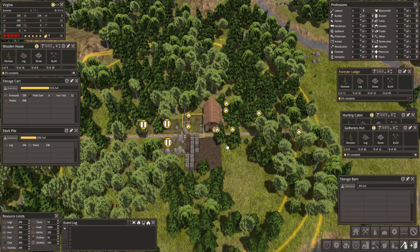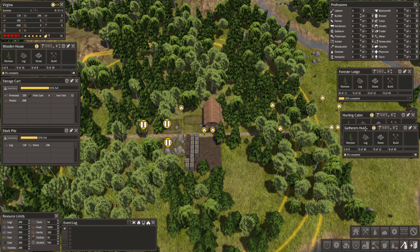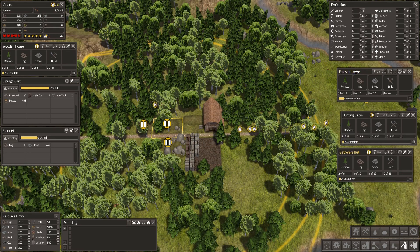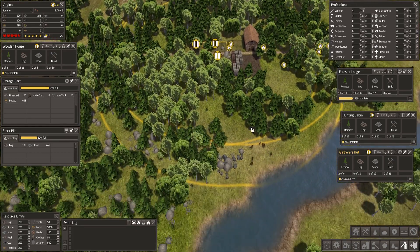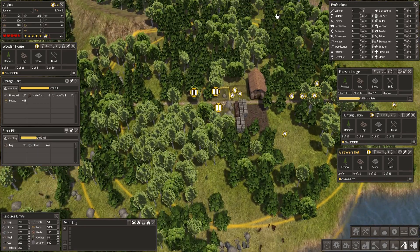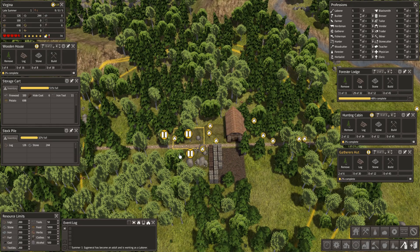We've been running — now we want to wait. How many logs have we got? 118! And enough stone to build everything we wanted. We've got a pretty good starting position here, I'm quite pleased with this one. Some of the seeds I've found are really difficult.